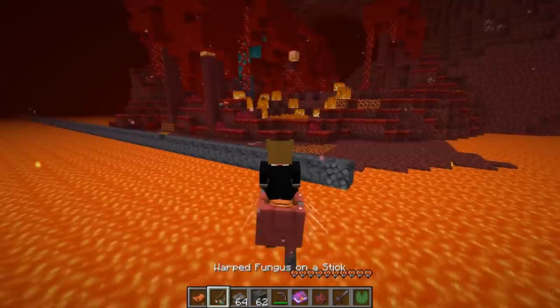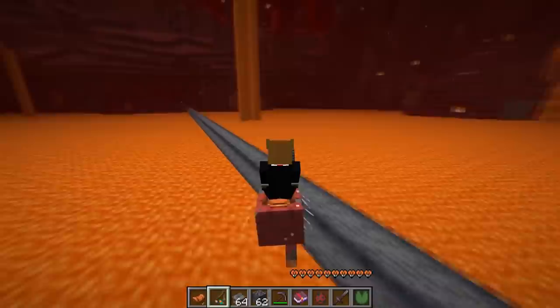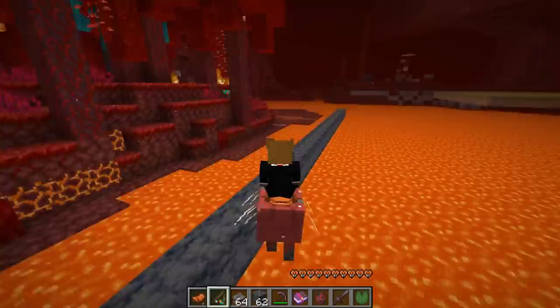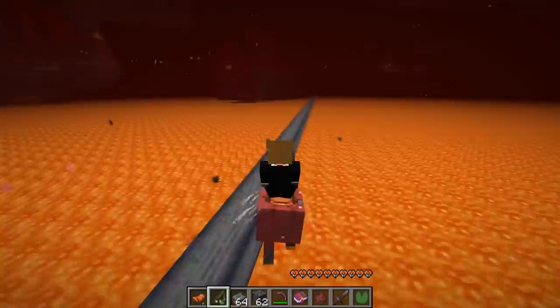People have already found the first speed bugs — this one was found by EZEM. If you have a row of blocks next to the strider you can accelerate to pretty high speeds. Unfortunately after a couple of chunks you would slow down again, and there seems to be a limit on how fast you can go — this will probably be fixed.